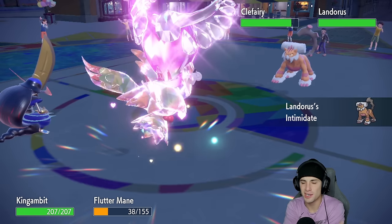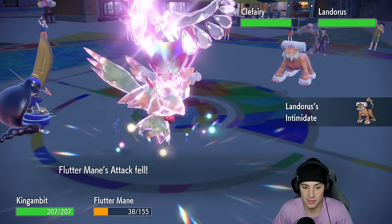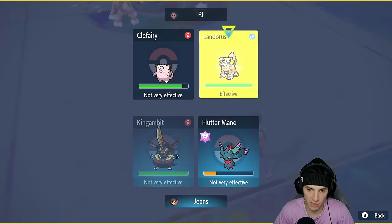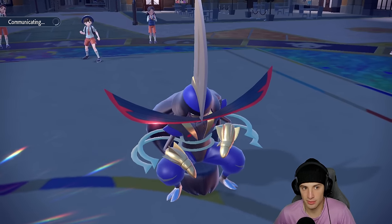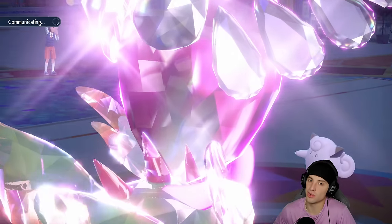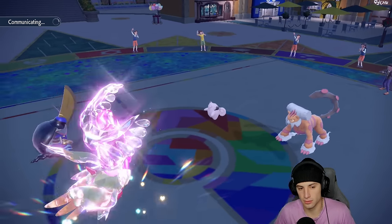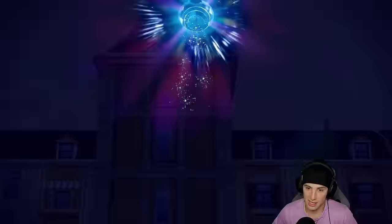Even with dark moves being not very effective, the Swords Dance boost is insane — plus two on attack, King Gambit ready to go. Flutter Mane's gonna be faster on the field unless something is Choice Scarfed. Landorus Defiant boosts me — so we're plus three on attack, ungodly massive! They didn't Terastalize yet so I think they were saving it for Landorus. Kowtow Cleave is definitely my play.